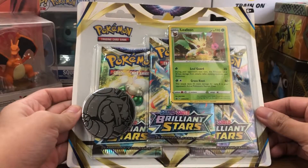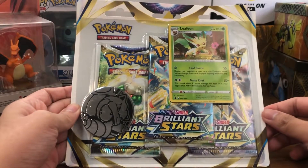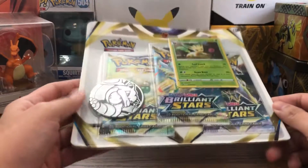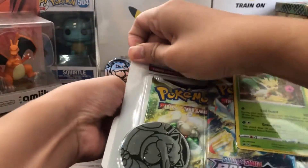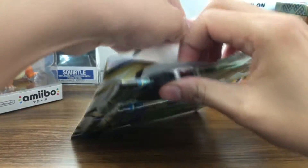So in the previous episode, we opened the one with Glaceon on it and we actually got a full art Arceus out of that. So hopefully, we do get good hits on this pack or in this blister pack. So let's go ahead and open this bad boy up.